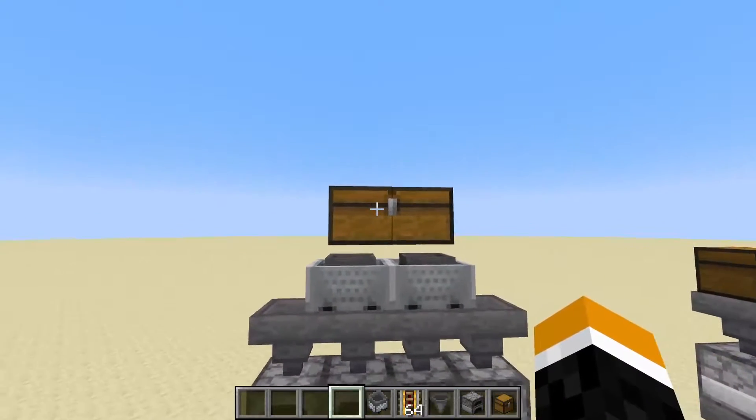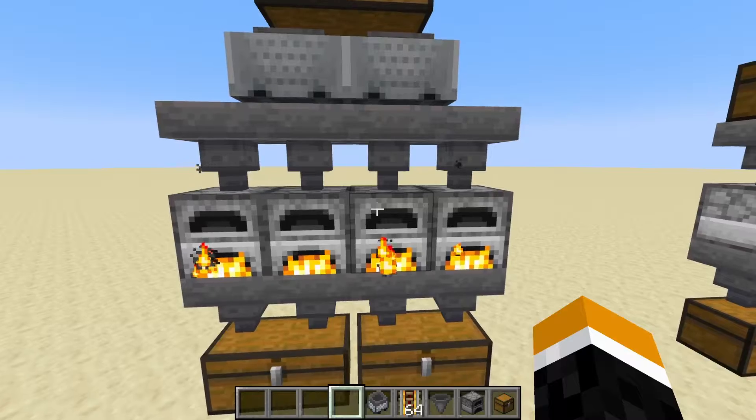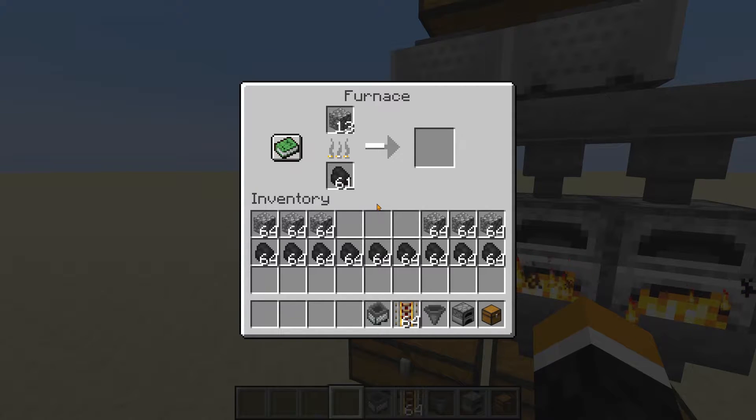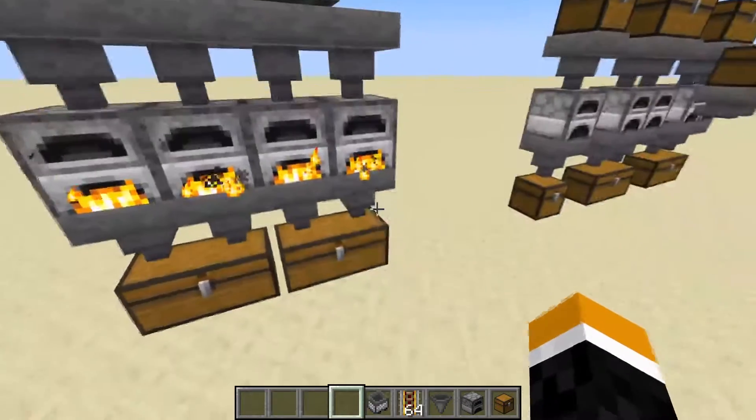For starters, we have this design, where you simply place a few stacks of items at the top and you'll see that they get evenly distributed amongst these furnaces. And then when they're done, they go into the chest at the bottom.